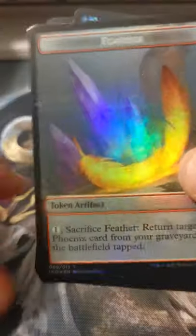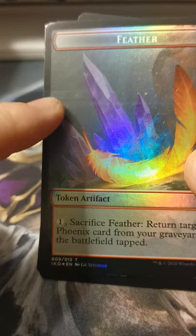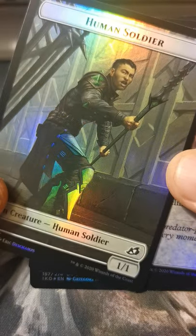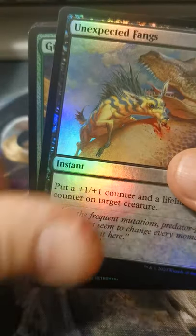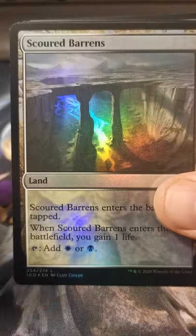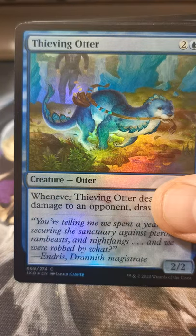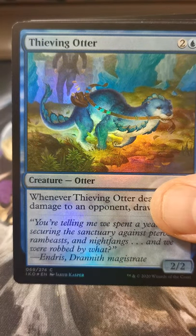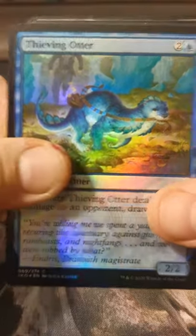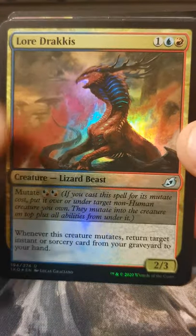Not stoked about that — whatever happens. Soldier looks okay. Unexpected Fangs, Greater Sandworm, Scoured Barrens. Thieving Otter. Oh, piles are falling over — too many cards. Lore Dracus — nice, nice.